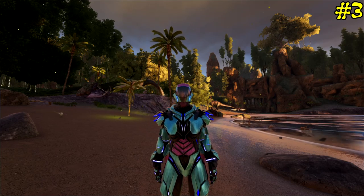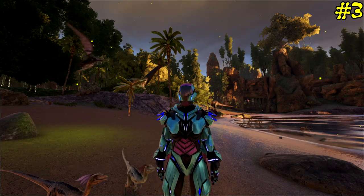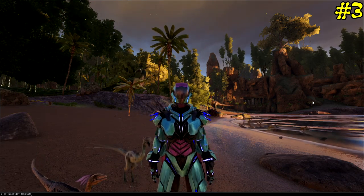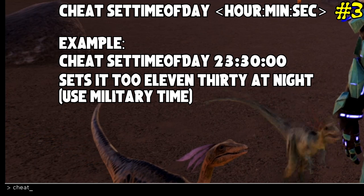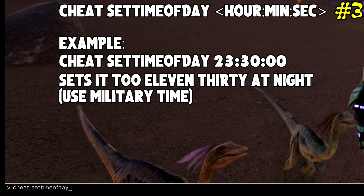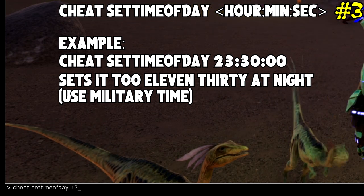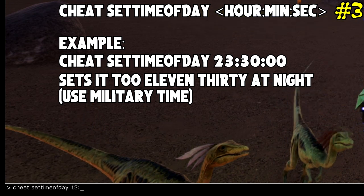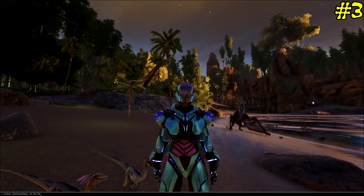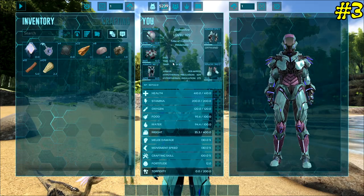My next command is also very important. If you're building in single player and you don't want it to be dark or deal with nighttime, enter your console and type: cheat settimeofday — Set Time of Day as one word. Then put in your hour, so 12 for lunchtime, then your minute, then your second. I've changed the time of day and you can see on my timer it's changed to 12 o'clock.